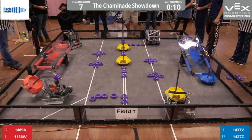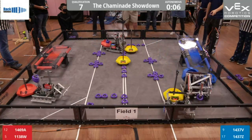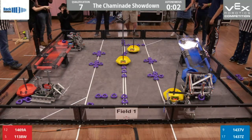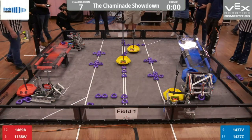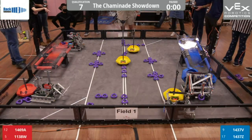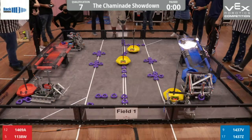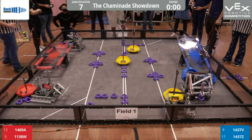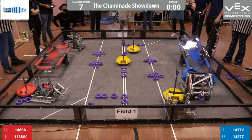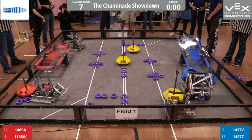With 1138V attempting to score rings onto the red MOGO, while 1437Z has picked up their alliance MOGO, and 1469 has scored three rings onto their red alliance MOGO. There is no autonomous win point, but Blue wins Autonomous.